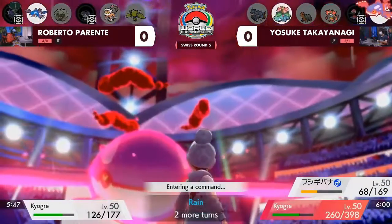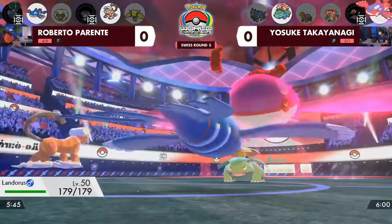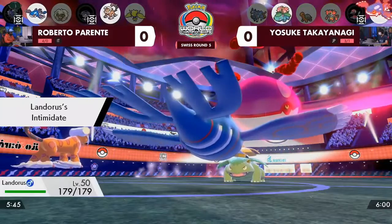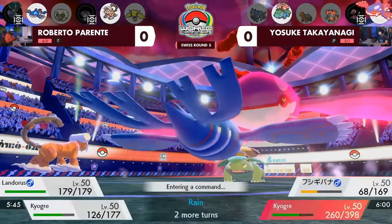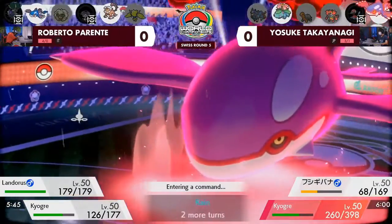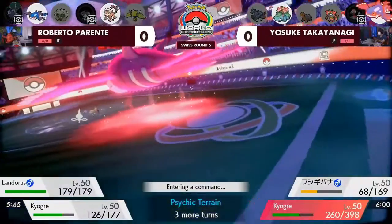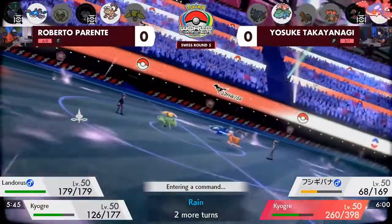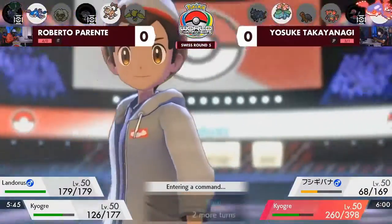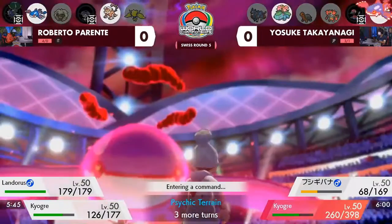Kyogre often struggles from the four-move-slot syndrome of trying to fit all of its coverage — you want Water Spout, Origin Pulse, Ice Beam, Protect, Thunder, sometimes Hyper Beam if you're Assault Vested. Going for Water Spout in front of a Venusaur and a Dynamax Kyogre makes me think Roberto possibly does not have access to Thunder in the rain that would be super effective into that Kyogre. Seeing Landorus who doesn't want to face Kyogre, and a no-Thunder Kyogre for Roberto, would be very difficult. I really think Yosuke has put himself in a strong spot because Roberto hasn't been able to get rid of that Kyogre yet.